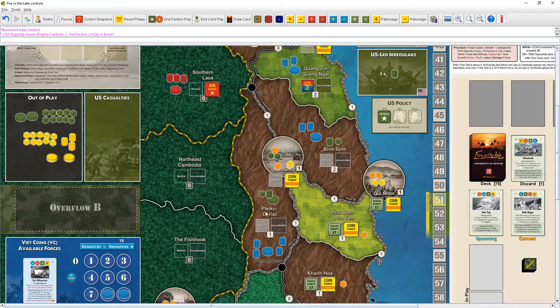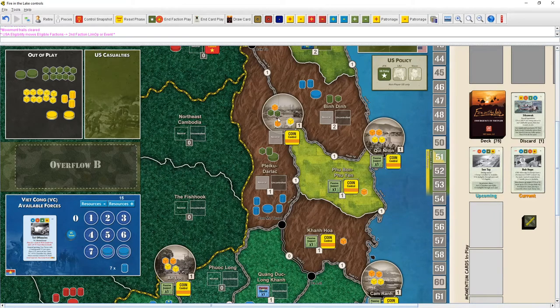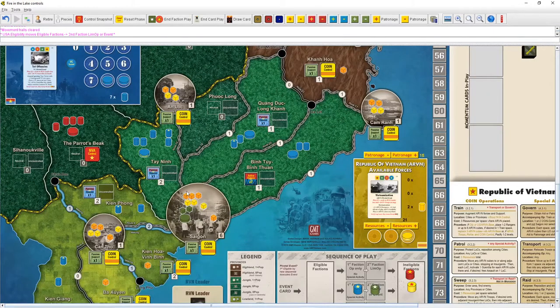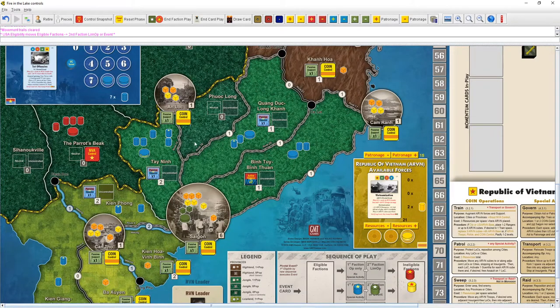Unfortunately they've really locked into Pleiku. Ben Din doesn't look awesome either — we only have a couple cubes and without our special activity we can't move cubes around the board, only from adjacent spaces. I'm worried about the lowlands — if we let the VC keep building they'll get bases, which is annoying. We'll need to hope the ARVN goes in to grab those population spaces for coin control.